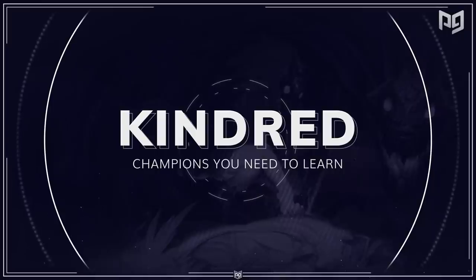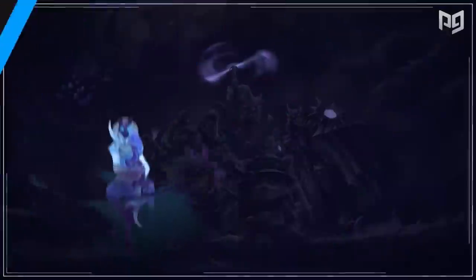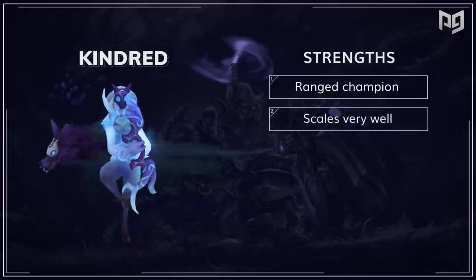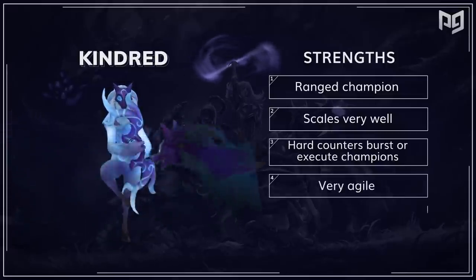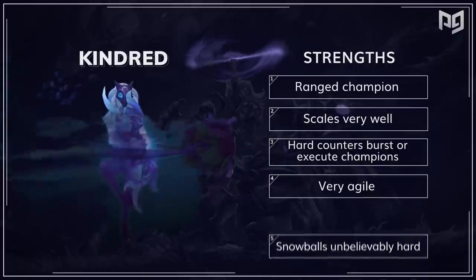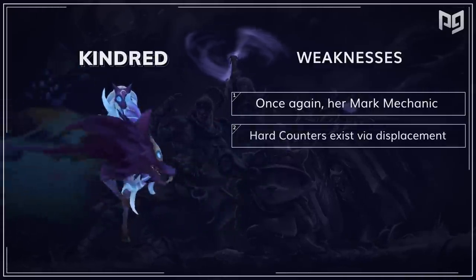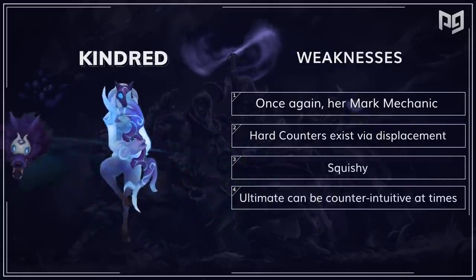Our next pick is Kindred. She's a champion that allows you to develop your understanding of pathing and also abuse range advantages. Her greatest strength is that she's a ranged champion. She scales very well, tends to hard counter burst and execute champions, she's very agile, she snowballs unbelievably hard, and her mark mechanic is really good for her. However, some of her weaknesses are her mark mechanic being a double-edged sword because of the way it makes you path. You get really hard countered by displacement abilities, you're very squishy, and your ultimate can be counterintuitive at times.